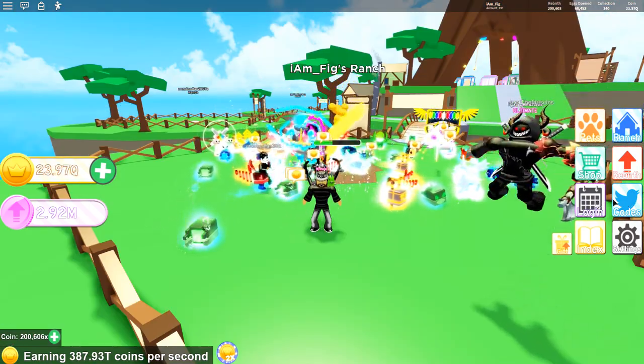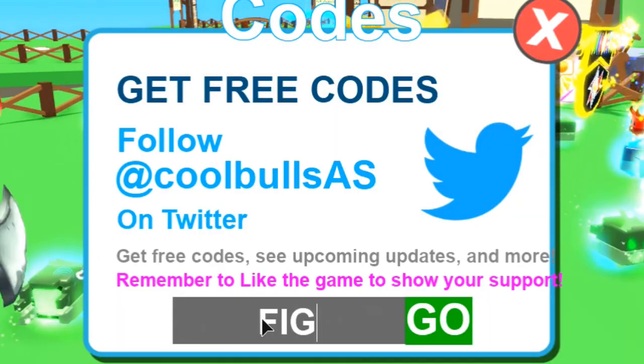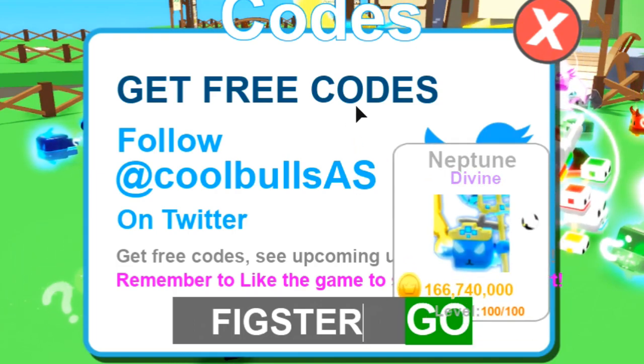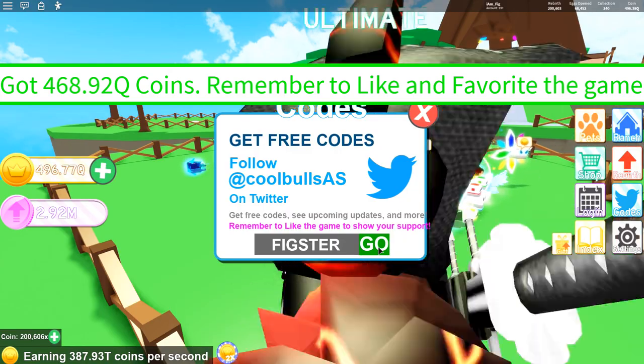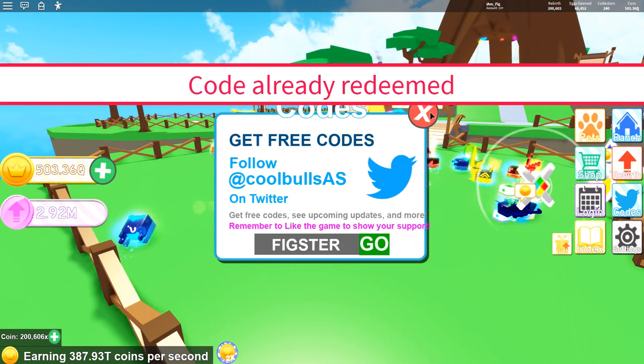And now for the codes you guys have been waiting for. Here is the exclusive code you want to use in Pet Ranch for our community. Thank you, Cool Bulls. It's the Fixtur code. If you want to get some free coins, go ahead and make sure to use the Fixtur code right there.